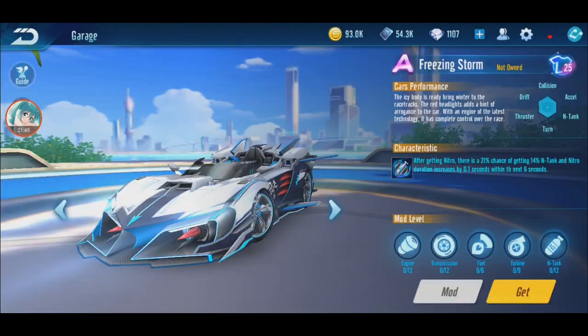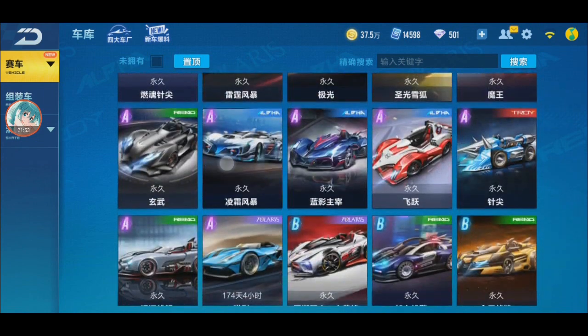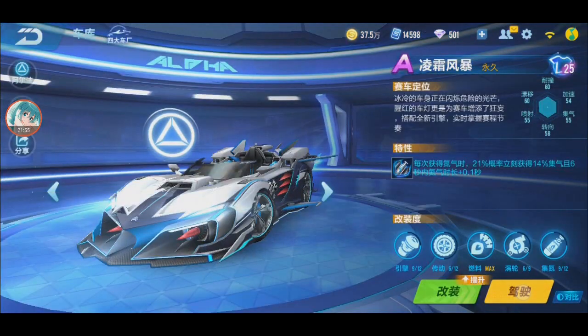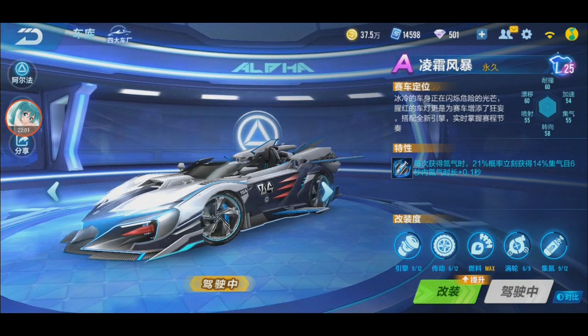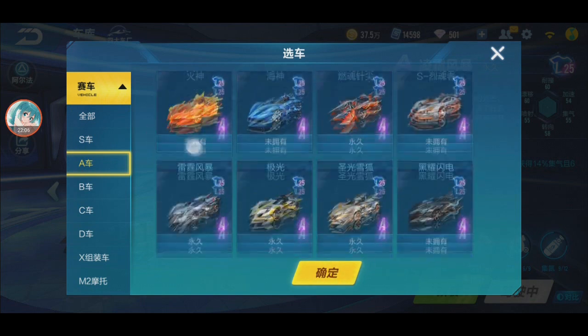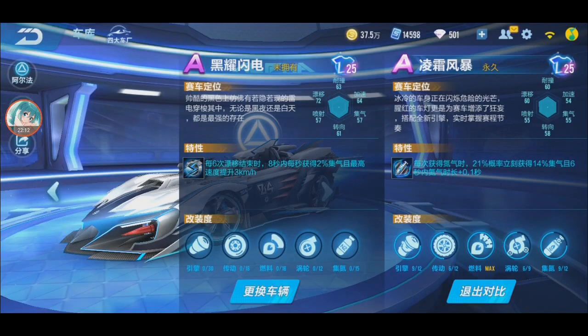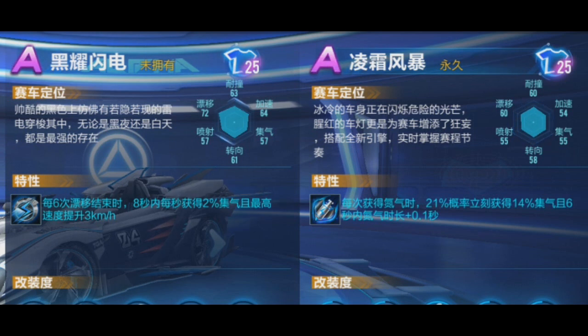Let me show the car in QQ Speed Mobile. Here it is. Is modding finished? That's the stats. Comparing — here is Black Thunder and here is Freezing Storm stats. Of course, Black Thunder is better than Freezing Storm in everything.